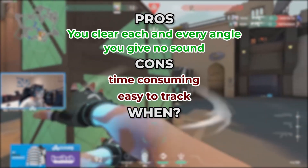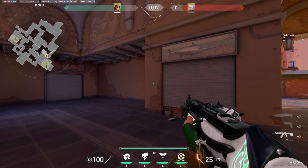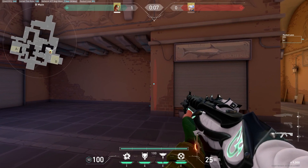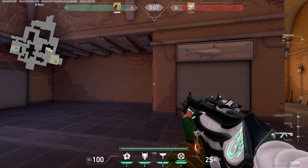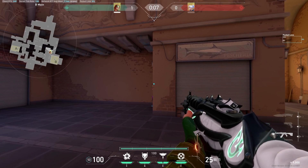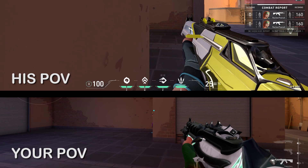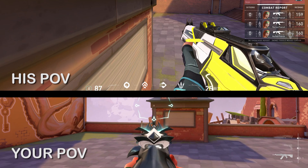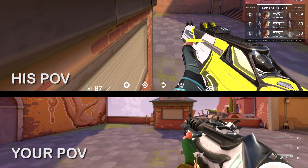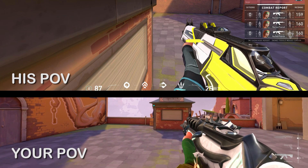You should shift-peek when you have no information about the enemy's whereabouts on any site. To perform a shift-peek, hold your shift button, stay as far as possible from the wall angle, and slowly trace the edge of the wall you want to peek. In this way you clear every angle slowly using the angle advantage. Angle advantage works just like human perspective in real life — the closer you are to the wall the less vision you have, and the farther you are from the wall the more advantage you have, because you can see the enemy's player model before he can even see you.